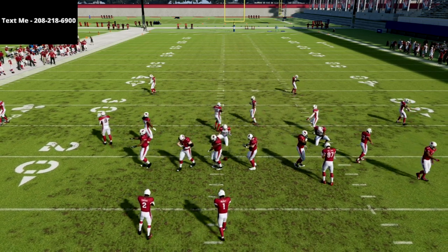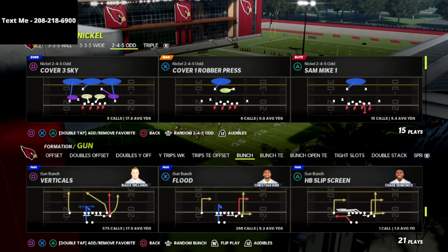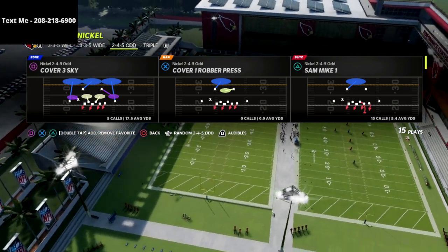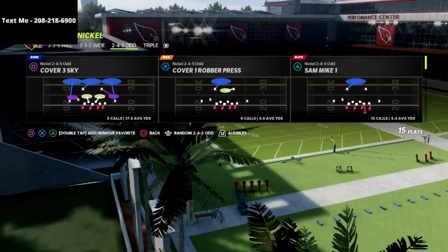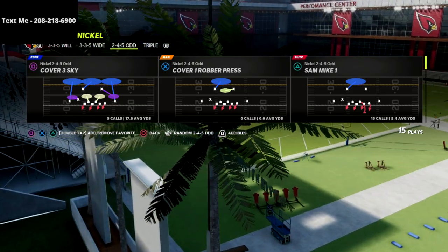In this video, I'm going to show you a passive pressure that you can use out of the 2-4-5-ODG that is going to enable you to get some pretty significant A-gap pressure if they send 5 out. This is a blitz that I like to mix in. It's more of a coverage-based blitz — it's only going to send 4 people, but we're going to have pretty good coverage and get some really good pressure if they give us the look to do so.